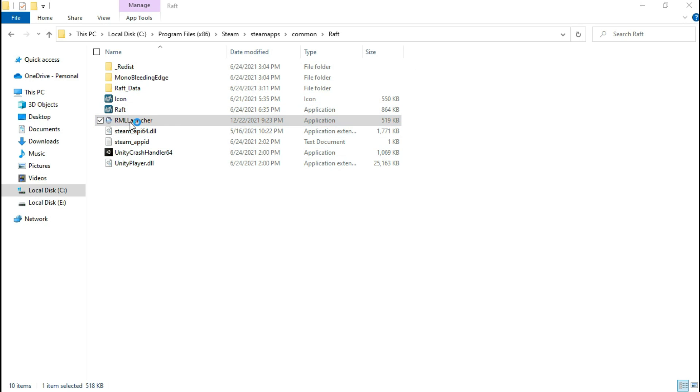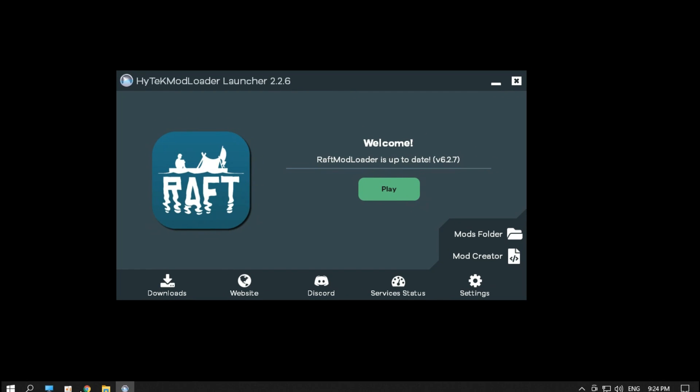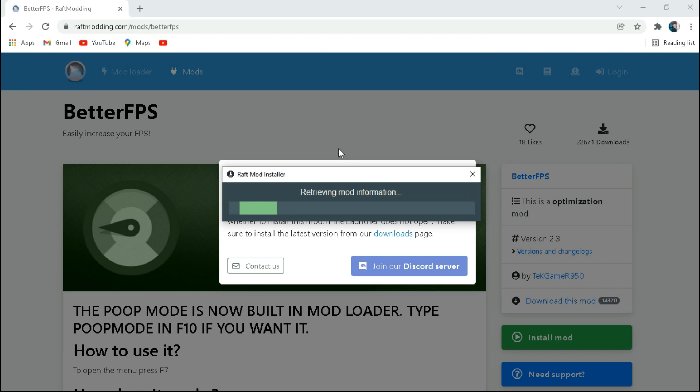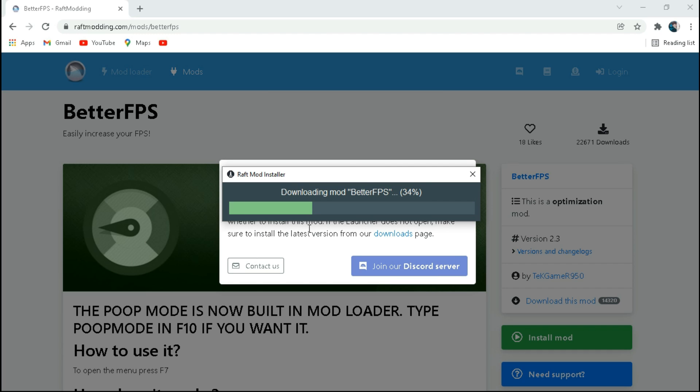Now open the Matloader. Open your Chrome browser again and go to this website, and click on Install Mod. Click on Open Raft Mod Loader. Make sure to click on Yes to install it.